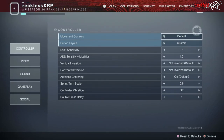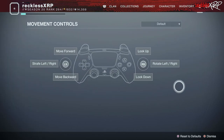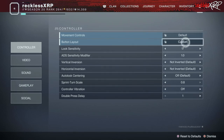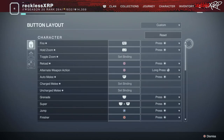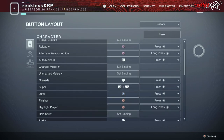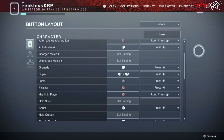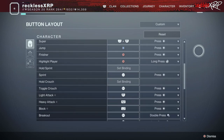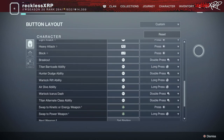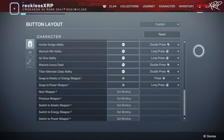For the controller movements, I leave this as default — there's really no need to change this. For the button layout, because I do use custom controllers, I do change my layout, and you guys can go ahead and copy this if you want. Go ahead and pause the video so you can keep track of every button binding. It's kind of similar to Puppeteer, with a couple of buttons moved.